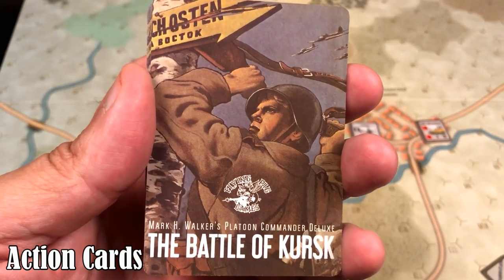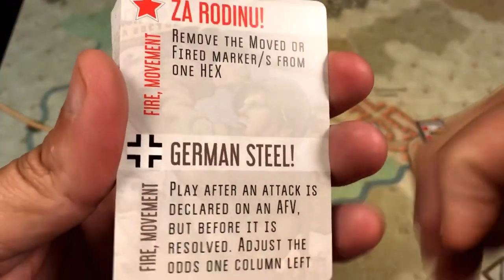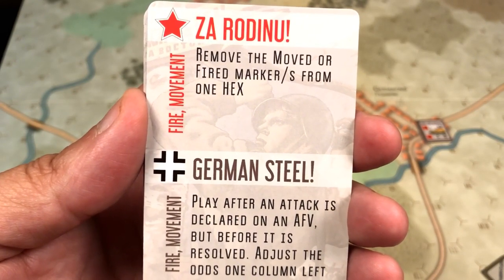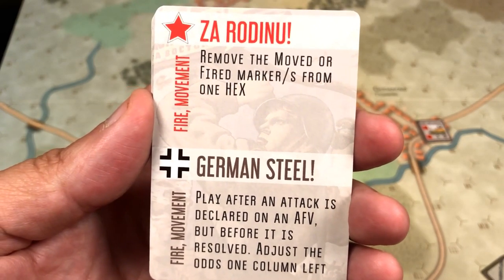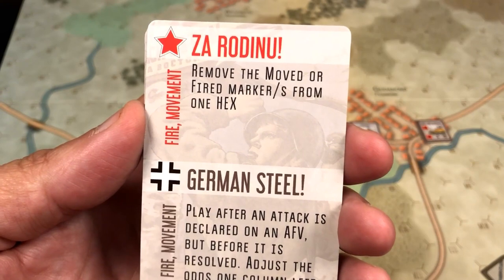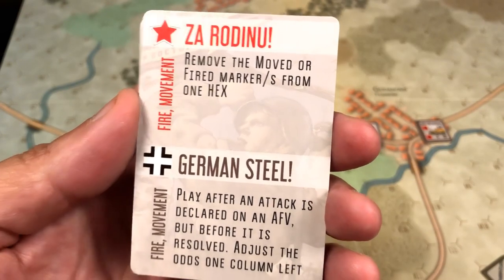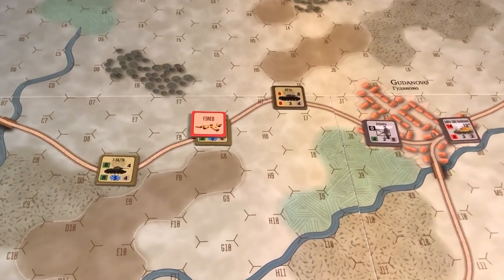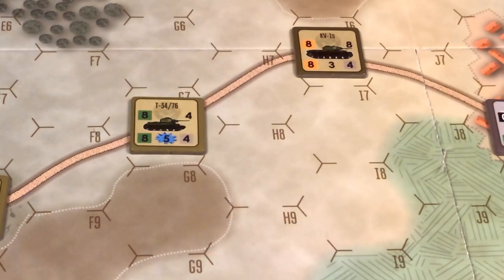In this game there are 18 action cards which provide different actions that players can undertake during the indicated phase on the card. The cards are organized with the Soviet action on top and the German action on bottom, and on the left side it is denoted the phases when the card can be played. For example, this card, Zah Rodinu, can be played during the fire or movement phase to remove the moved or fired marker from one hex. Here we see a Soviet group of units, and this card can be played to remove the fire marker from the T-34 unit.